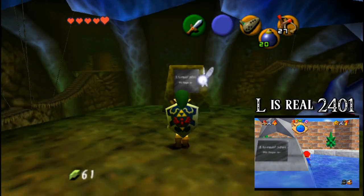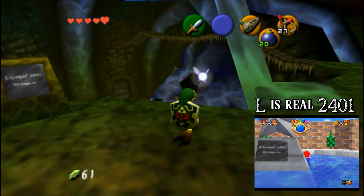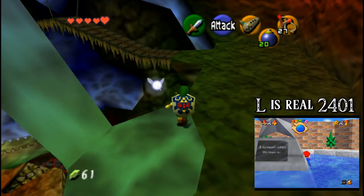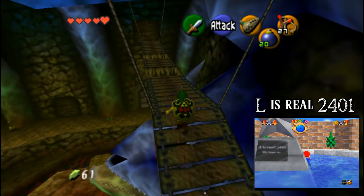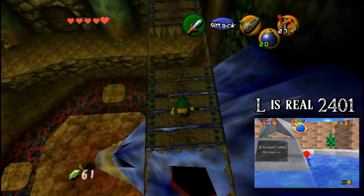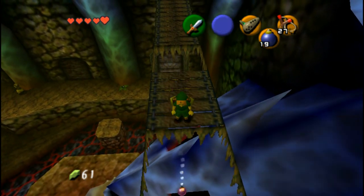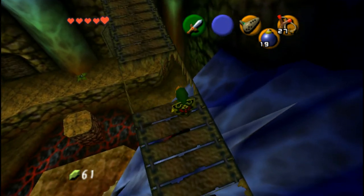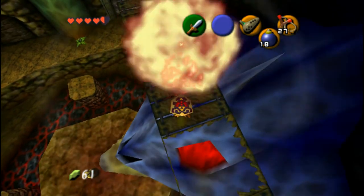If you can interpret it, it's supposed to say 'L is Real,' which has all kinds of craziness associated with it as far as Super Mario 64 goes. But again, Shigeru Miyamoto made this game as well, and it's not too far-fetched that he would have included that. One red eye — ow!